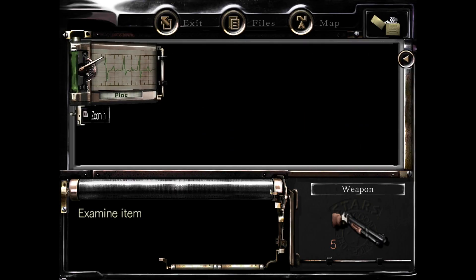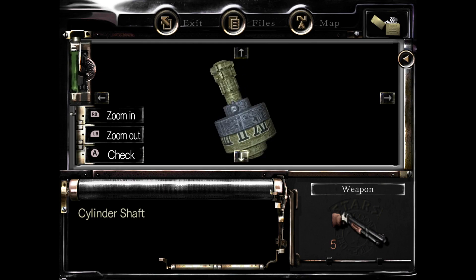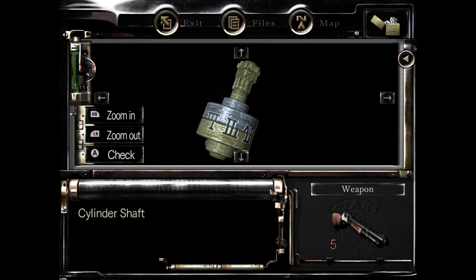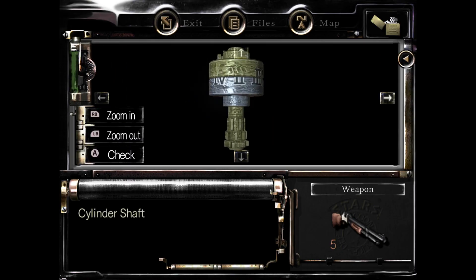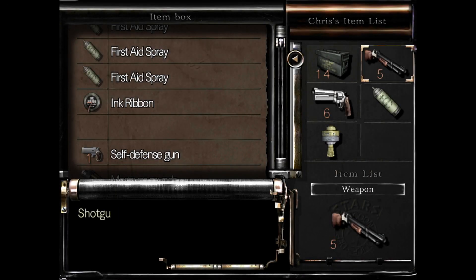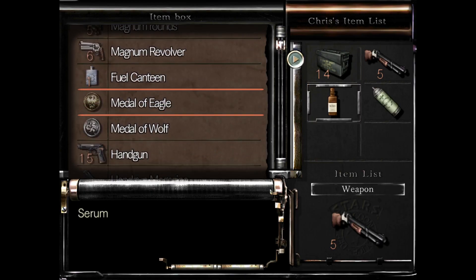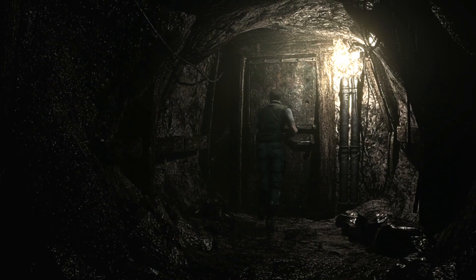The cylinder shaft — well, that makes more sense. Symbols are carved inside. Can I just turn it myself? One more, there we go. Don't need that because I killed Richard. Put that there for a second, we'll go grab the herbs. Then we'll come back around and grab the shaft — the cylinder shaft.